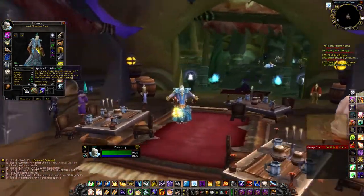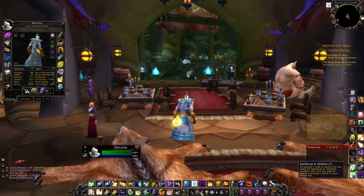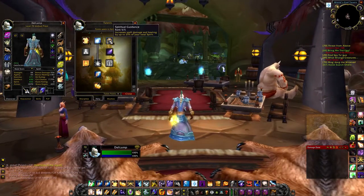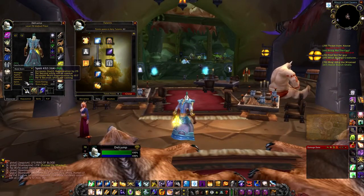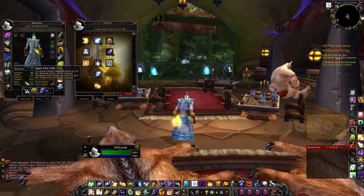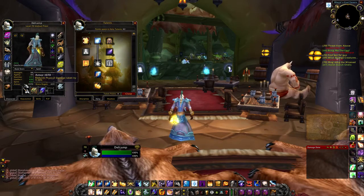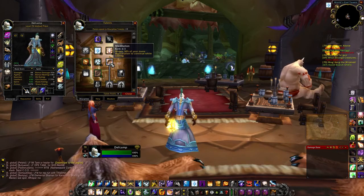Spirit for priests is amazing, and it's actually better than MP5. In our talents, we get Spiritual Guidance, which increases spell damage and healing by up to 25% of your total spirit. Spirit increases mana regeneration by 417 per five seconds while not casting. So our 432 spirit has turned into 417 per five seconds while not casting. Spirit regeneration occurs while not casting — it takes about five seconds to kick in after casting. But if you go into the Disc tree and pick up Meditation, it allows 30% of that mana regeneration to continue while casting.